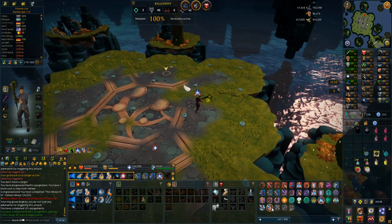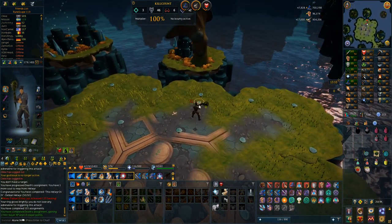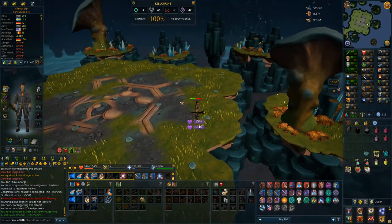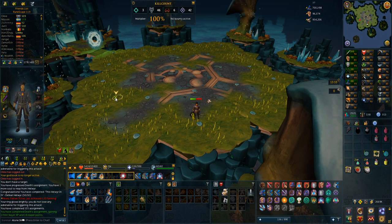And that is the helvir task done. Look at the amount of herbs you get from this, it's actually insane. Also some raw sharks for the last drop, but 200 lantern dimes in 6 kills is so good for herb blur experience.